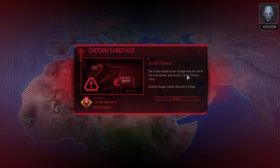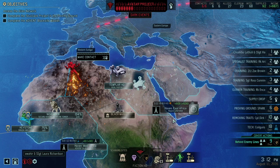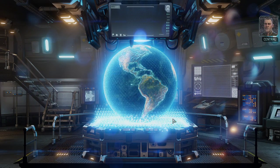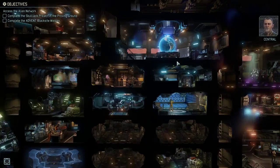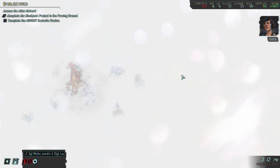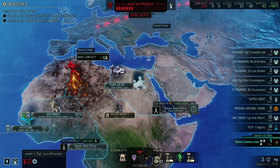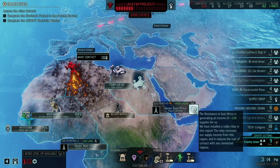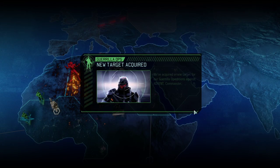Chosen attacks on our storage area — left one of our crew injured, we lost two Elerium, and a scientist is wounded for 14 days. Well, that sucks. Commander, we need to keep an eye out for the Chosen sabotage attempts — we should consider building some new facilities, but we need meaningful facilities before doing that.